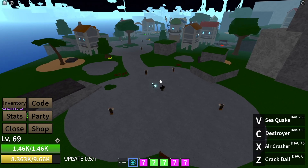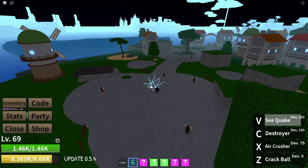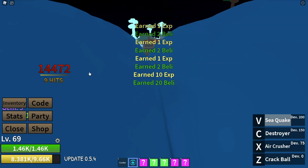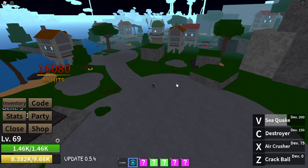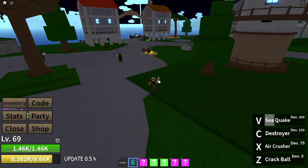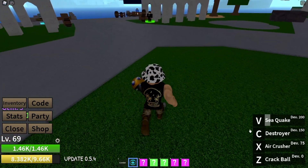Our Sea Quake — look how big those waves are. It even killed those dudes over there. If you're looking for a good fruit to grind with, hitting every NPC, Quake is the way to go. The cooldown's not even that bad.